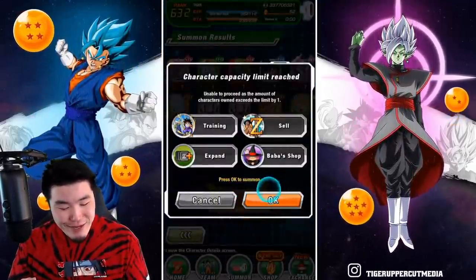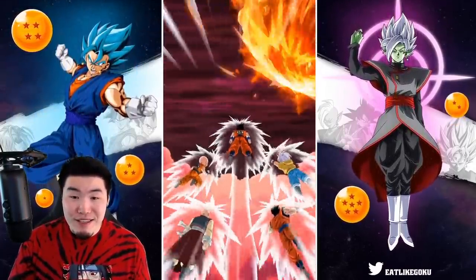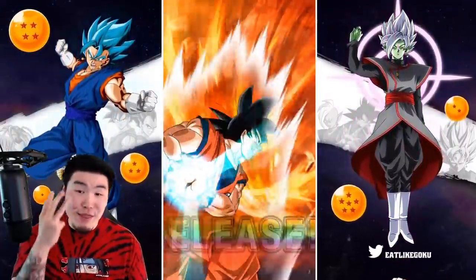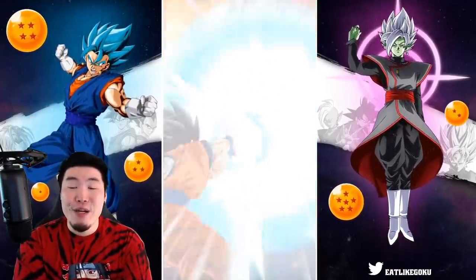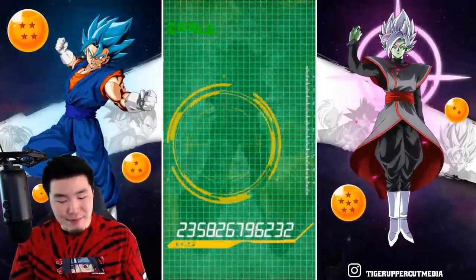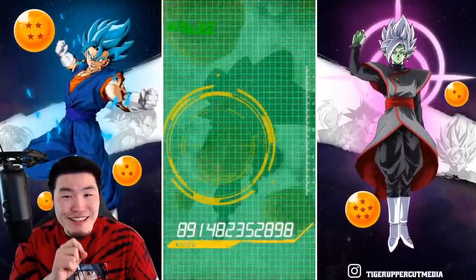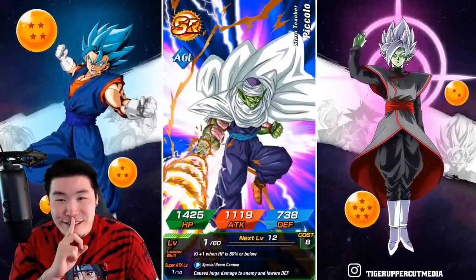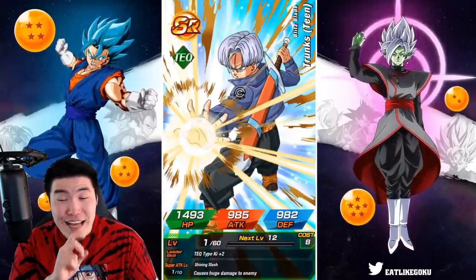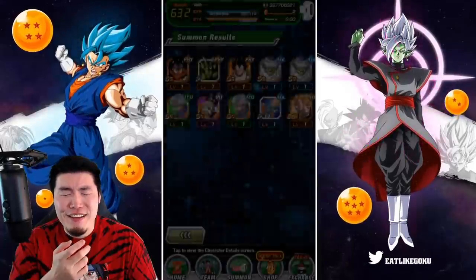Without further ado, here's going to be our final multi of the video. If you guys missed the first group summon and you still want to summon with me, here is your opportunity. Going in three, two, one — let it rip. Oh, base form. Come on, give me something. No featured units, just Piccolos. Is that it? Yeah, that's it.